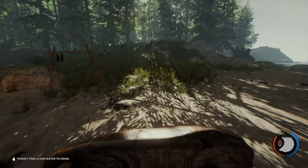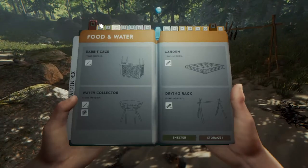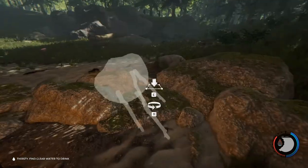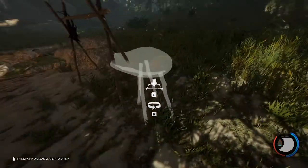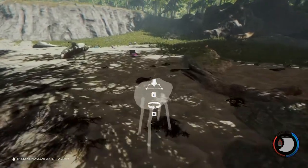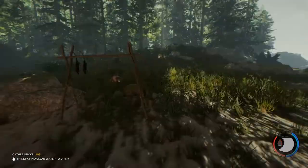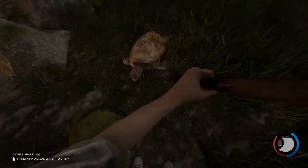One thing about the turtle shell to keep in mind: you can only carry one at a time. So pull out your survival guide, go to the food and water section, and select the water collector. Place it somewhere good - I'm going to keep my water on this side. Place that down and put the turtle shell in, then you'll need three more sticks to complete it. Once you've placed that turtle shell, you can go ahead and kill your next turtle.